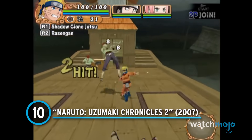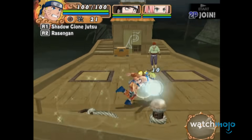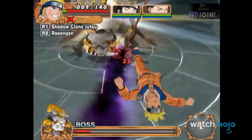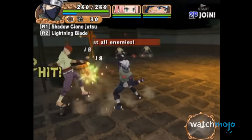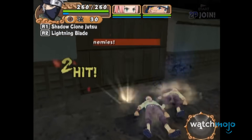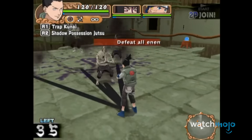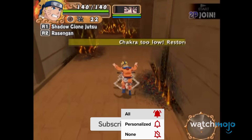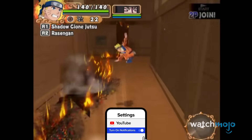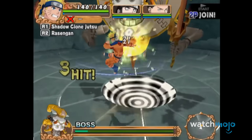Number 10: Naruto Uzumaki Chronicles 2. The nicest thing to say about this PS2 sequel is that it improved on its predecessor. Though, given the starting line, that's not really saying much. There's some glimmers of potential in its original story and combo-based gameplay. It's just a shame that it's wasted on a game with lengthy load times, excessive padding, and a noticeable lack of polish. There's a lot of clear-cut corners, and since the camera in co-op is straight-up broken, it's not even worth a good laugh. Uzumaki Chronicles 2 is a lot like polishing a broken shuriken — it's prettier, but it still can't get the job done.